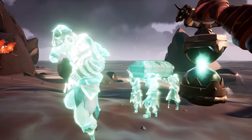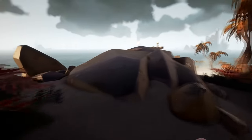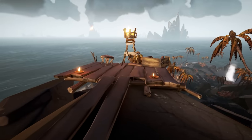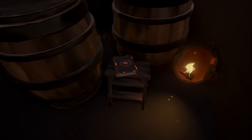But before we do this, let's find our fifth and final journal entry, which can be located on this island. Head to the northeast volcano side of the island and locate this beacon at the top of a rock formation. Turn 180 degrees and head towards these barrels. You can find the book sitting on top of a bench.